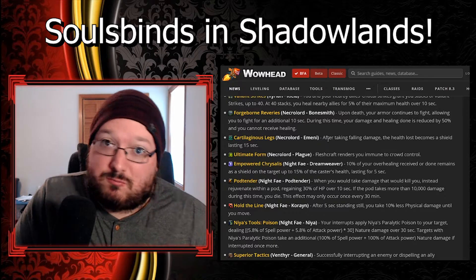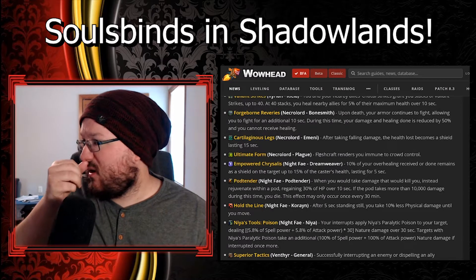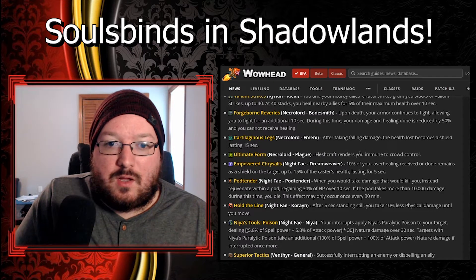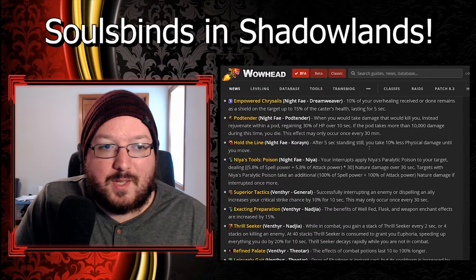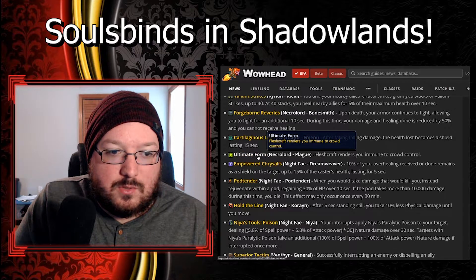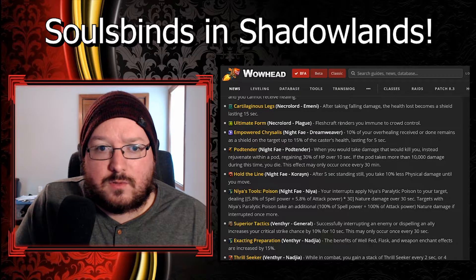This one's a Necrolord soul bind: after taking falling damage, the health lost becomes a shield lasting 15 seconds. I don't know if that's ever going to come in handy - maybe there are fights that launch you into the air and you need that extra shield. Then there's Flesh Craft, which renders you immune to crowd control. That's going to be huge for PvP and maybe certain mechanics of raid fights or dungeon fights.